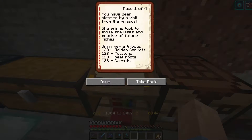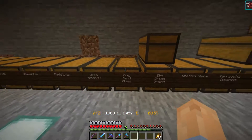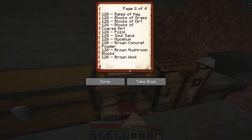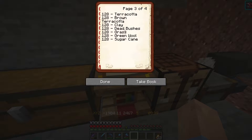Let's see what Pegasus actually wants. She wants golden carrots — I have some of those — potatoes, I don't think I have any of those, bales of hay, blocks of grass, blocks of dirt, coarse dirt, podzol — one of those is from spruce trees — soul sand, mycelium, brown concrete powder, brown mushroom blocks, brown wool. What's with you and brown? Terracotta, brown terracotta, clay, dead bushes, grass, sugar cane, and green wool. I need some farms.